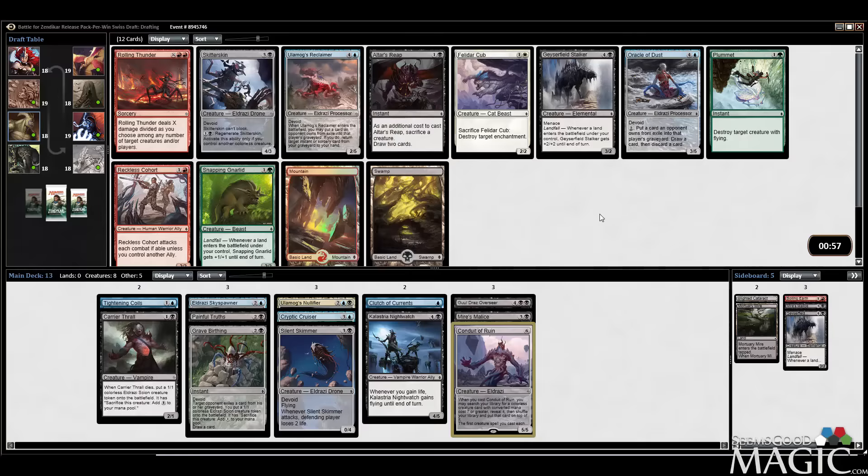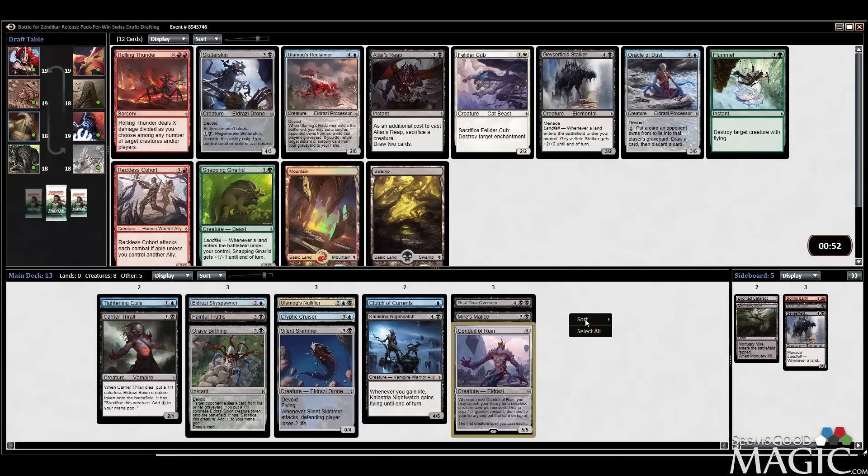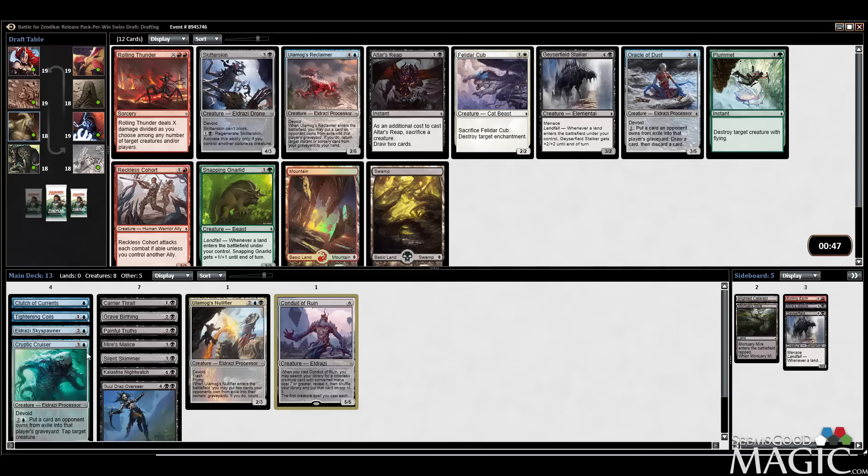Reclaimer is awesome. Rolling Thunder? Can I even switch out of a color at this point? I don't think so — I've got five blue spells. Switching to red-black, I don't like it that much. Reclaimer's just good and we don't have a ton of processing, but if you can process for it, it's pretty awesome. You just need to find some removal that lets us process. Rolling Thunder is just insane but I can't splash for it, and Reclaimer is good, so we'll take it.